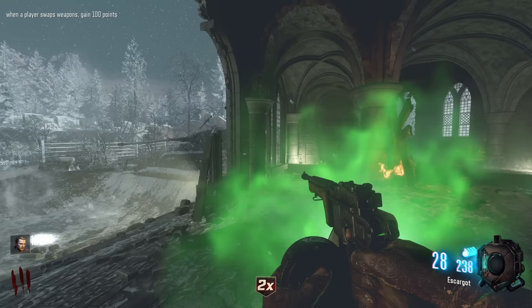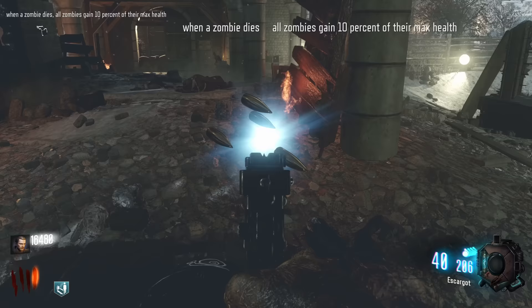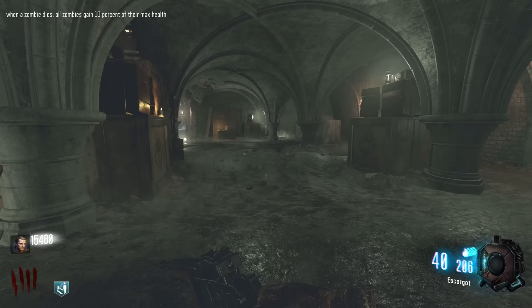Oh my God, I got double points - but it doesn't count, that's so sad. Alright, let's just go on to the next one. When a zombie dies, all zombies gain 10% of their max health. So zombies this round are just going to be quite strong, but we have enough points to basically go and open up the whole map, which was kind of good. It really does take a long time to get through this map.